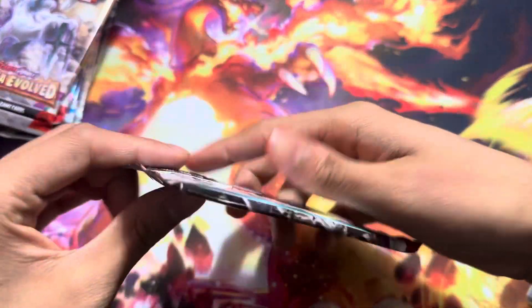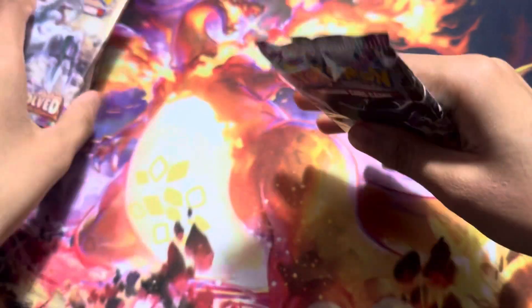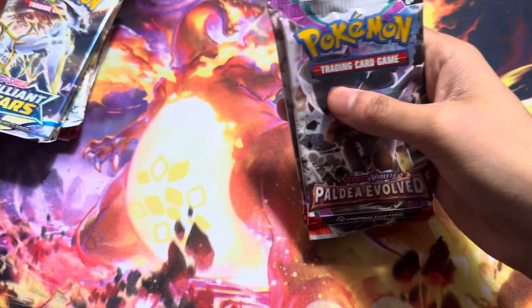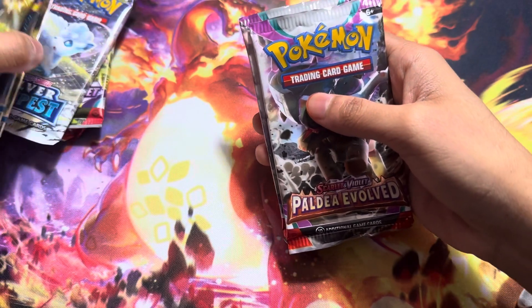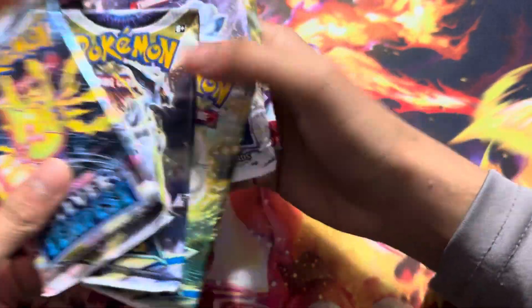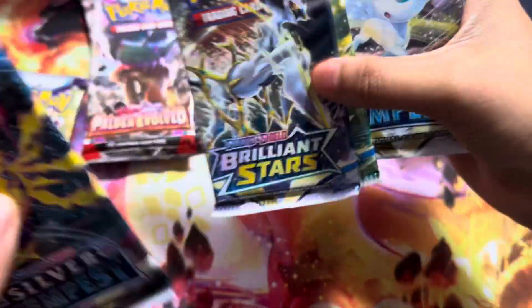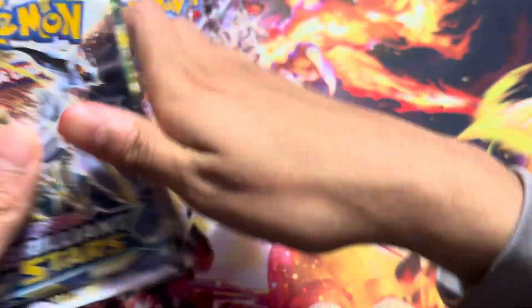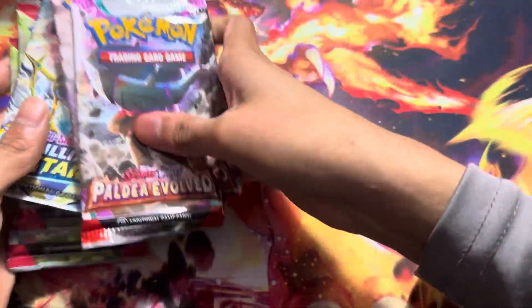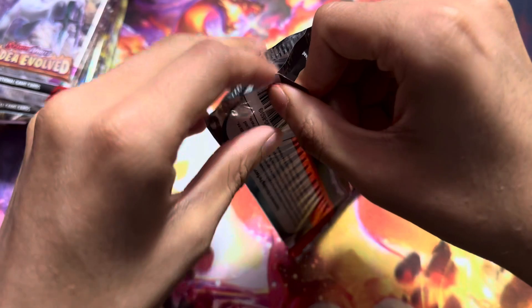So what we're going to do is go through it slowly, in order. So Paldea Evolved — we'll go with Paldea Evolved packs first, then Scarlet and Violet, then Brilliant Stars will go with each other, and Silver Tempest will go with each other. So we'll go in that order. Here we go, starting with Paldea Evolved.